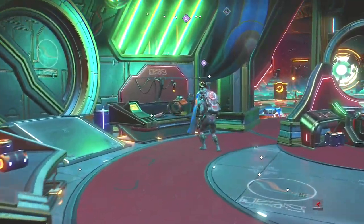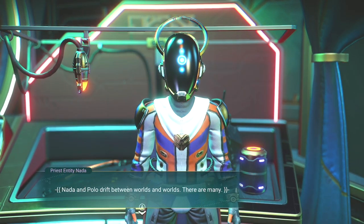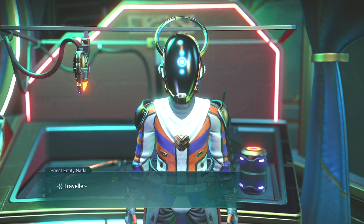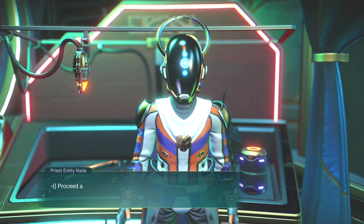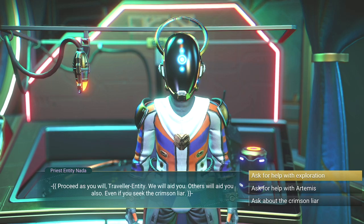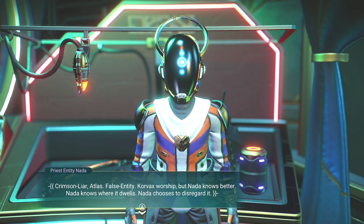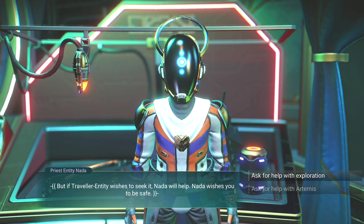Nada and Polo drift between worlds. Have you seen them, Traveler Friend? Nada regrets much. The traveler is free to make their own path — find Artemis Entity, explore with others, travel to great sights. We will aid you, others will aid you also — even if you seek the Crimson Liar. Atlas. False Entity. Corvax worship. But Nada knows better — Nada knows where it dwells and chooses to disregard it. But if Traveler Entity wishes to seek it, Nada will help. Nada wishes you to be safe.